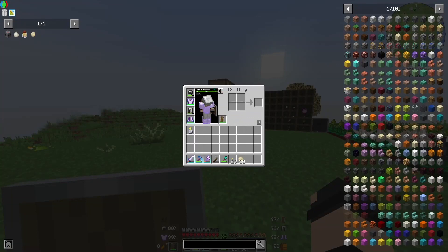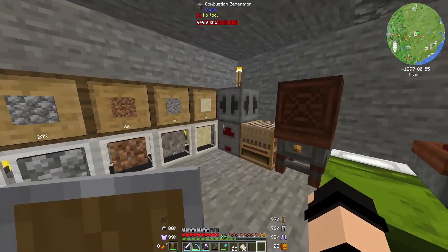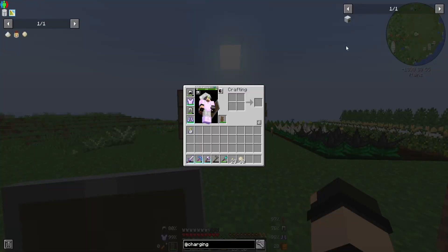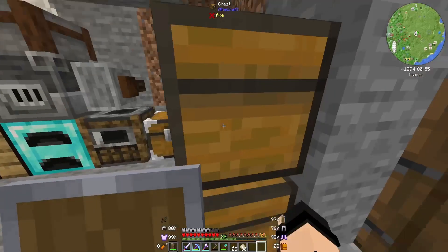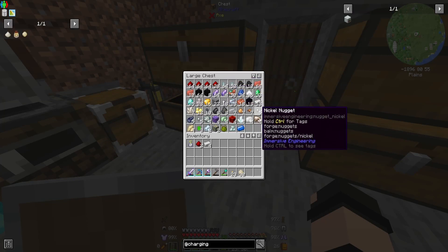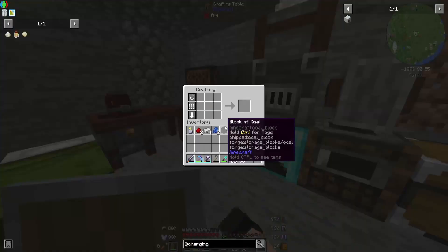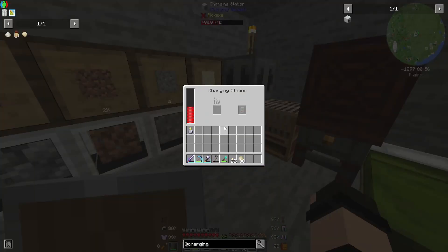To get started, we are going to work on getting a charging gadget, one of these bad boys from direwolf20. We have power, right? We have the combustion generator right there — that is our early game power. We're gonna get a charging station, so we need a block of coal, two redstone, two lapis, and four iron. Two of those, four of those. Do I have any lapis? Yes. Two of those and a block of coal — and there we go! Now we can just plonk this down here to charge up.